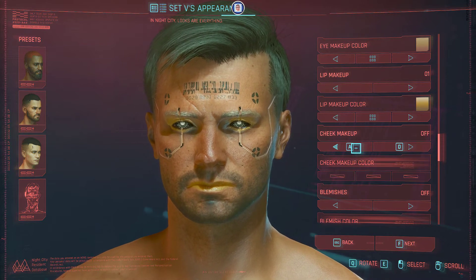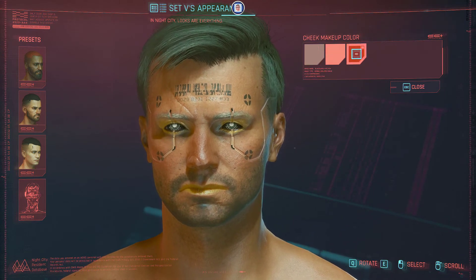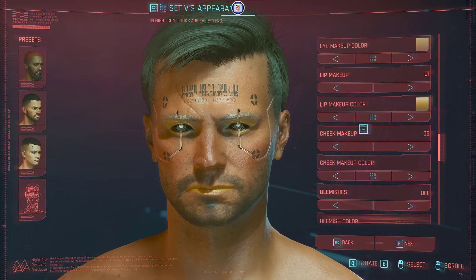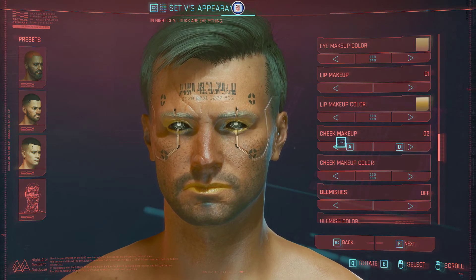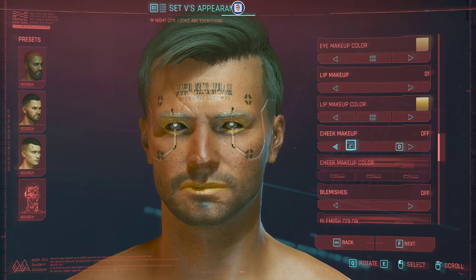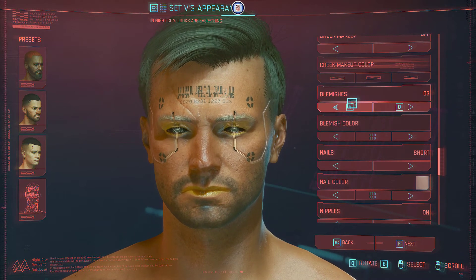I'll show you the cheek makeup options but I'm not convinced I'll use it. If you want freckles or other things you can choose them. Let's turn it off — and next on the list is the blemishes option. I don't see much change there so let's move on to the nails.